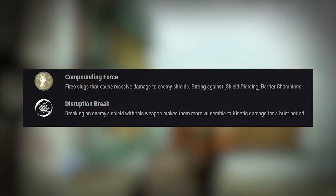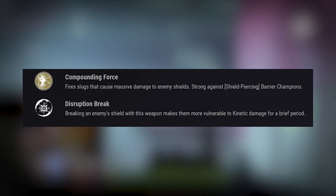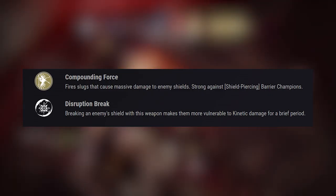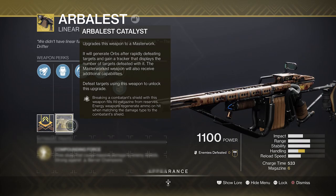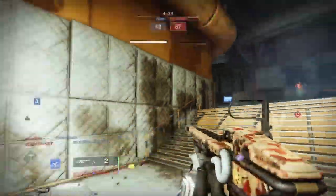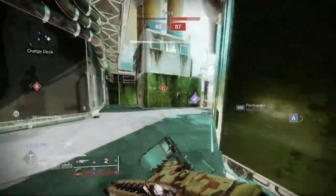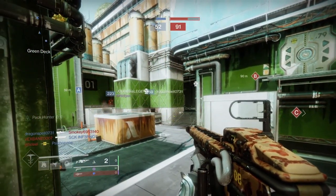It also comes with Disruption Break: breaking an enemy shield with this weapon makes them more vulnerable to kinetic damage for a brief period. So if one player is using the Arbalest to break a combatant shield, your fireteam's kinetic weapons will deal more damage. It does have a catalyst now — breaking a combatant shield with this weapon fills its magazine from reserves, and energy weapons regenerate ammo on hit when matching the damage type to the combatant shield. You know this is a PvP channel, so I do have gameplay with me using it, but for those who like PvE, I have recommendations for that as well.